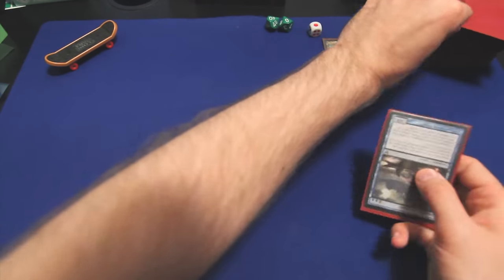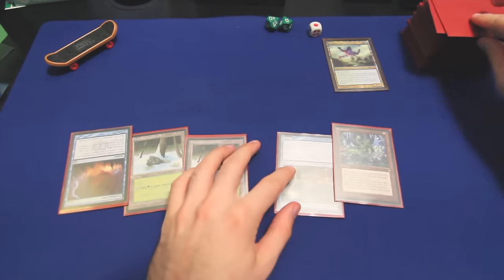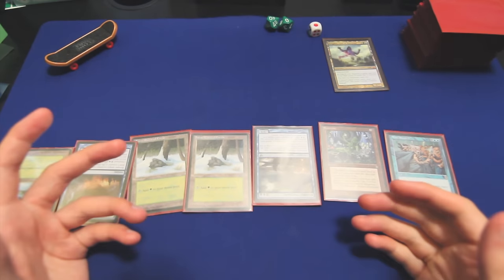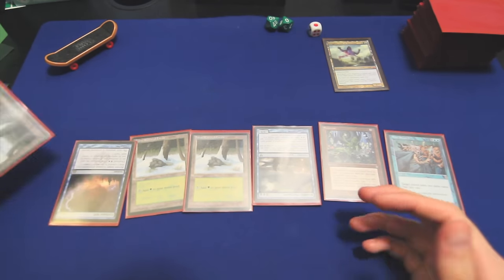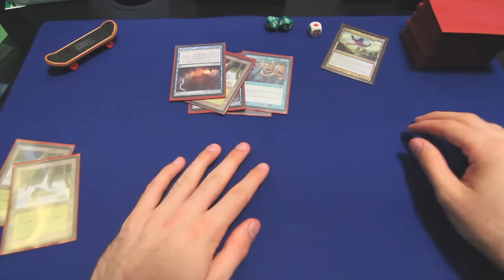Let's draw our opening hand. We have seven cards. I don't like to keep much of anything that won't have an effect in the early game, so I think we're going to keep Forest, Forest, and pitch five for our free mulligan.